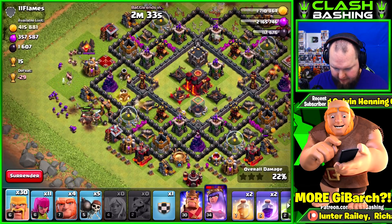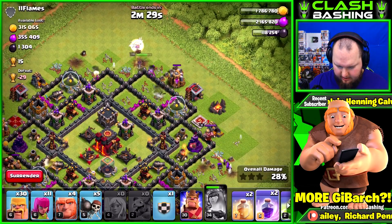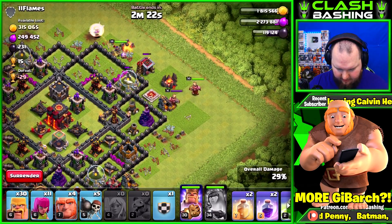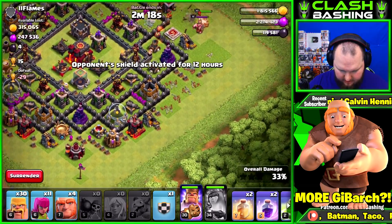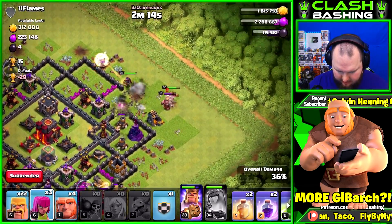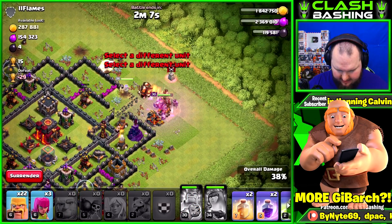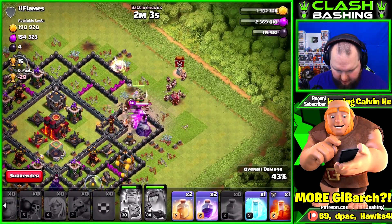We're going pretty heavy on the barge troops. Let's hit the queen's ability before she gets knocked out — okay, we're good. We got valkyries from the clan castle, perfect! Let's put our king in right here, wall breaker through, a little barching action, and throw the rest basically right in here.